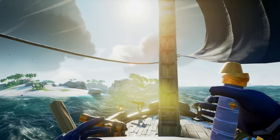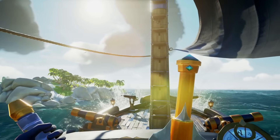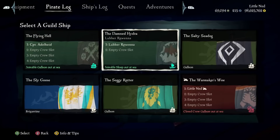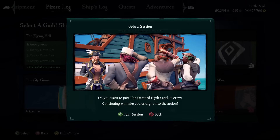Any ship you sail on will count towards the milestones of that ship. You can also decide which ship in the guild can be used by other members or not. My favorite feature is once you log into the menu, you can also see which guild ships are sailing at the moment, and choose which one you want to join if they have the invites open, which is a great feature.